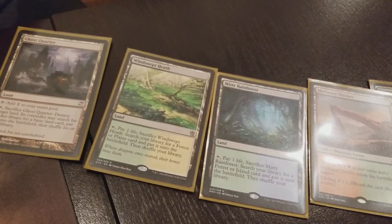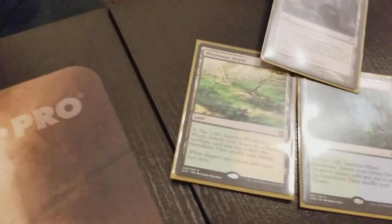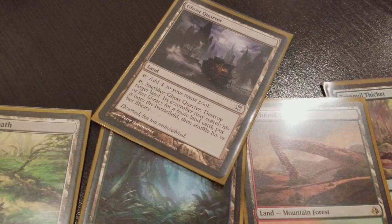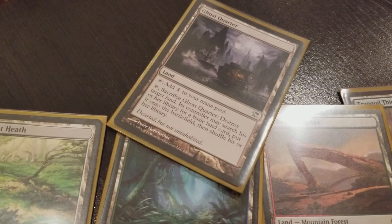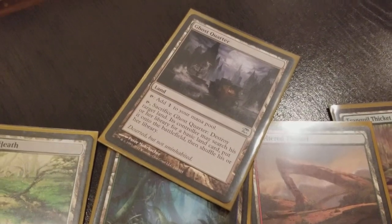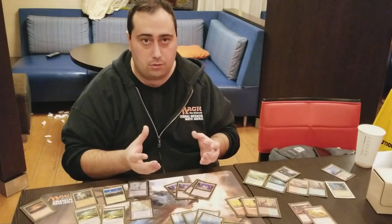You also have some ways to deal with unique opponent threats. Ghost Quarter is a staple — you sacrifice it to destroy a target land, and its controller can search their library for a basic land. But in Legacy, a lot of people don't play any basic lands. So you sacrifice Ghost Quarter, take someone's land out, loan it back to your hand, and your opponent struggles to produce mana. Between Wastelands and Ghost Quarters, you are punishing your opponent's mana source.